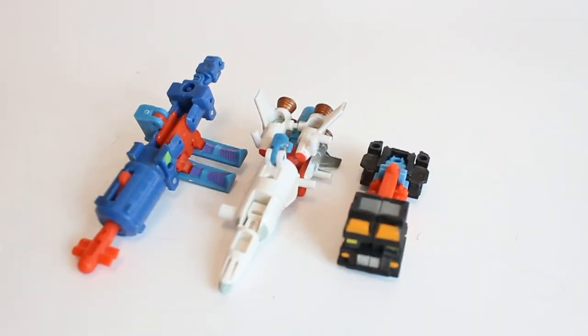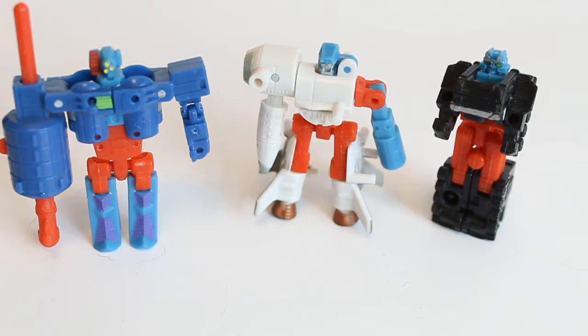Now bringing in the Space Minicon Team — we have Astroscope, Payload, and Skyblast — and these guys form the Requiem Blaster, which was one of the weapons the Minicons formed that the Decepticons and Autobots set out to hunt. You'll see the Star Saber and Sky Boom Shield in a later video — I'm actually saving them for a certain Seeker triple set, because I think they look a lot better on one particular bot given the color scheme I've got. But these guys do combine to make a blaster. The transformation is tedious, I'm not going to lie, especially when it comes to the way it sits and holds.